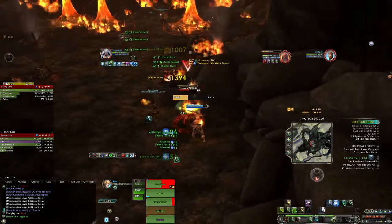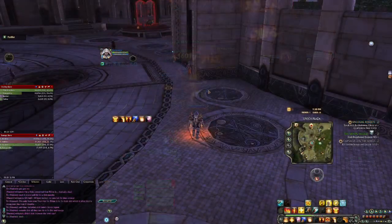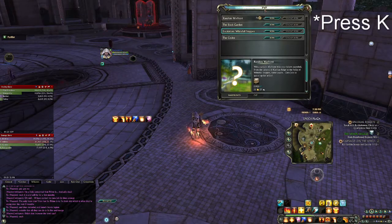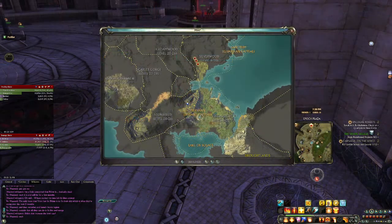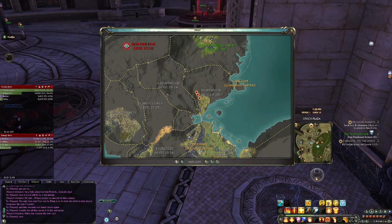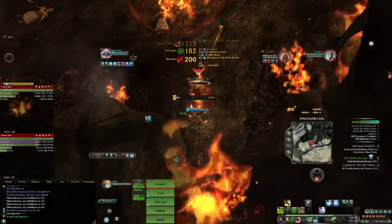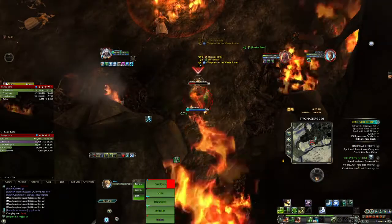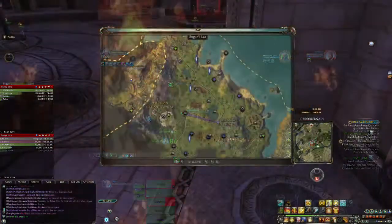Now you have a few options at this point — you want to be reaching level 15. One thing you can do is warfronts, however this is a really difficult option because the population is very limited currently. The other option is to go to a higher level zone, which is nearly impossible and very grindy. However, if you have a fantastic leveling spec with good survivability such as cleric's Druid or Shaman, you can do that. The best method though is to simply close rifts, which will provide you a few thousand experience up until you hit level 15.